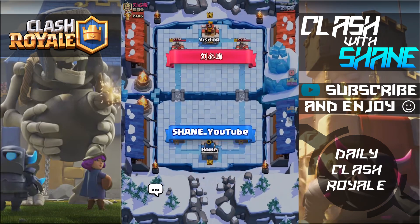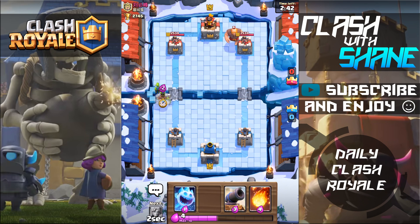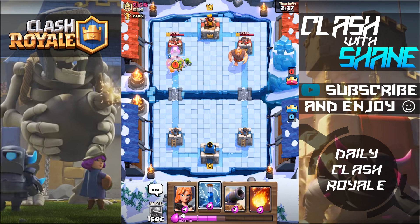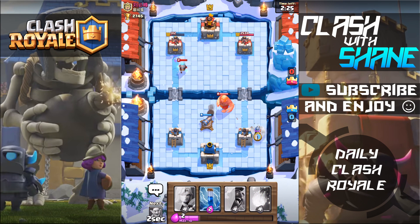Live battles now — facing off against a level 9, give me all thumbs up, good luck. Things are pretty crazy; it's really tough to push into Legendary Arena. A level 8 giant — this is going to be tough. The ice spirit freezes it though, and I think we might take that tower because the giant plus the inferno tower means he spent a ton of elixir.